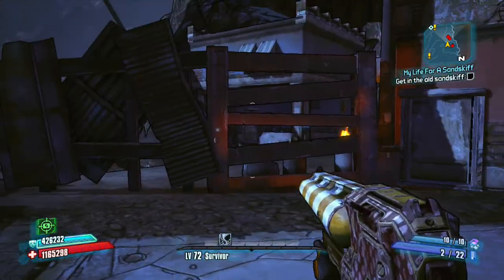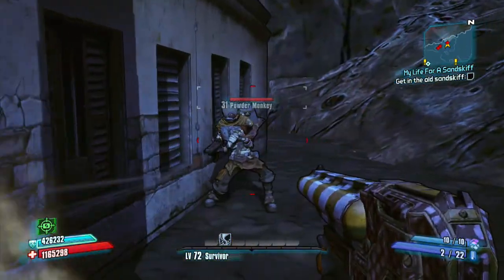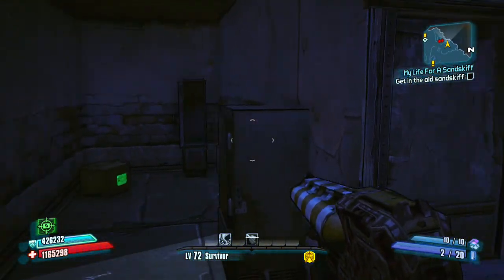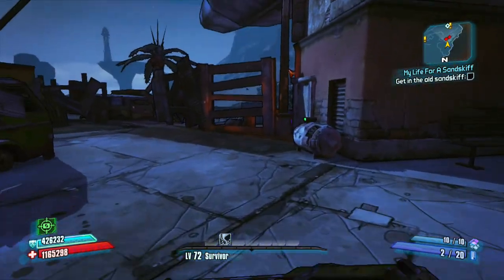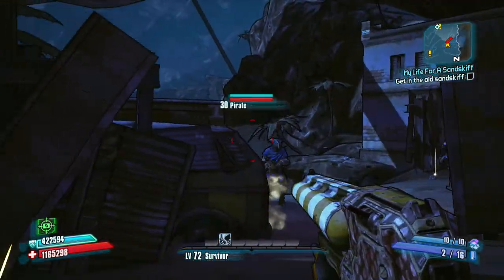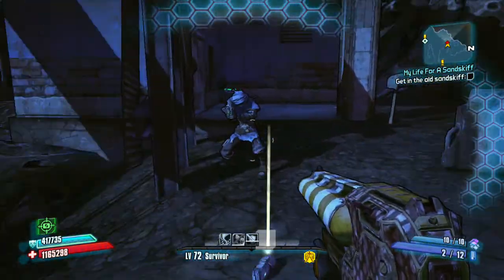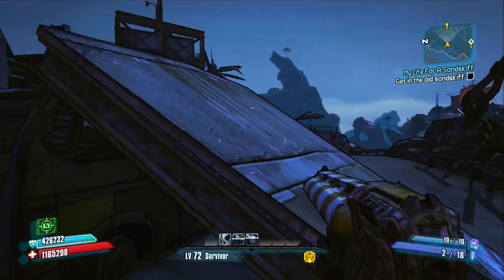This gun kind of sucks — I'm honestly going to sell it. I'm going to get rid of it; it's not doing me any good. I might try and get it on ultimate vault hunter mode just to see what it could potentially be. But as far as I can tell right now, you've got to get right up on them, barrel stuff with them, shoot them in the head, and then maybe you'll get the kill. Run around there and get some kills — let's get this thing done.